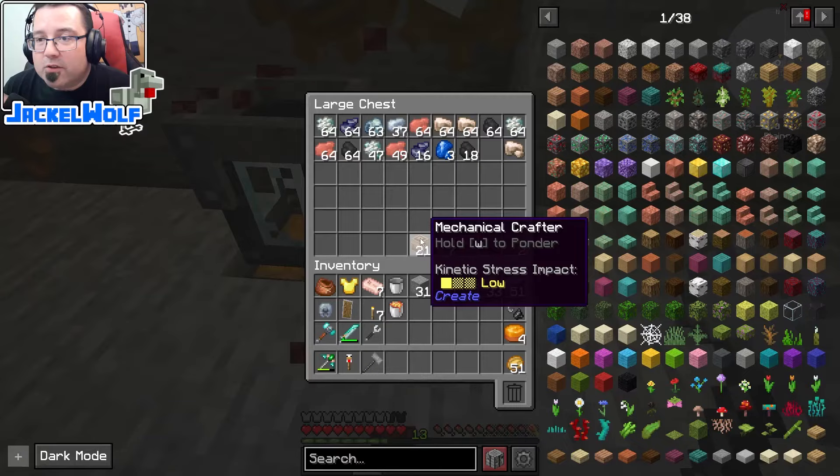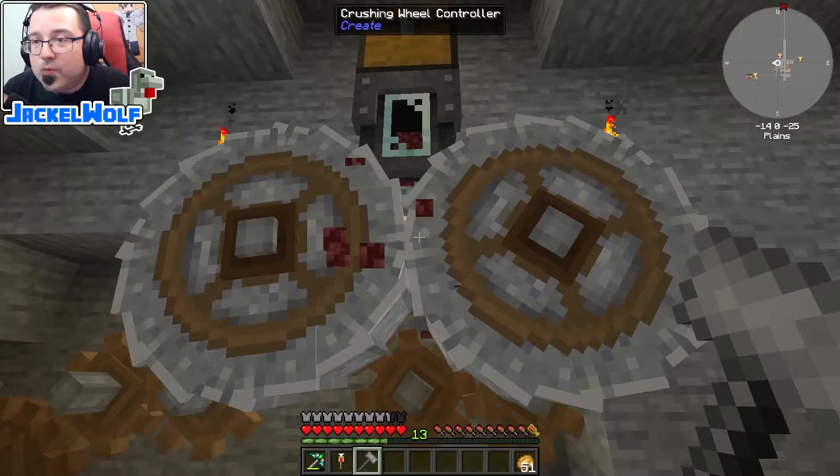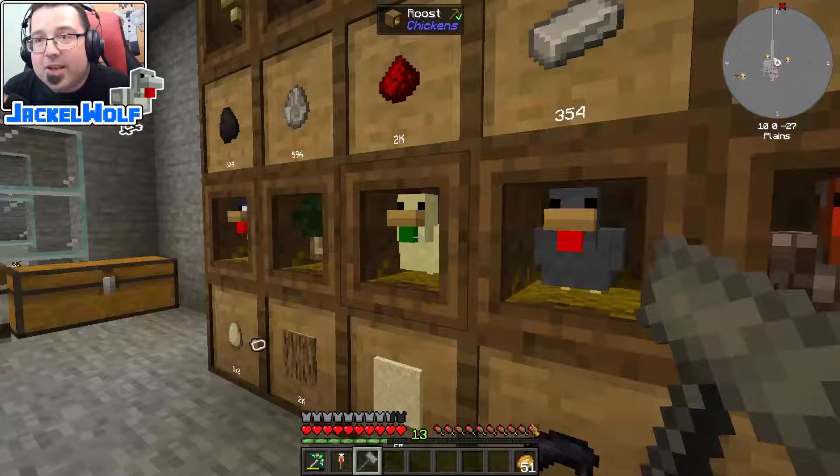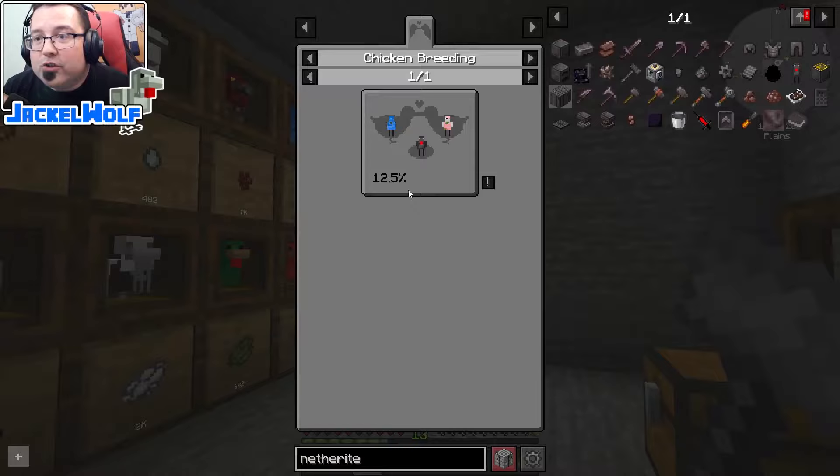Three percent is a very slow chance and this is a very slow process overall, so we're going to let this run in the background to see how much we can get out of a full stack through the crushing wheel. The third method to get netherite is to make ourselves a netherite chicken.